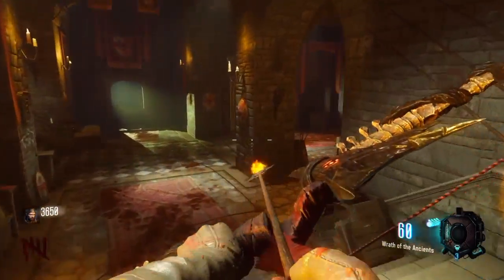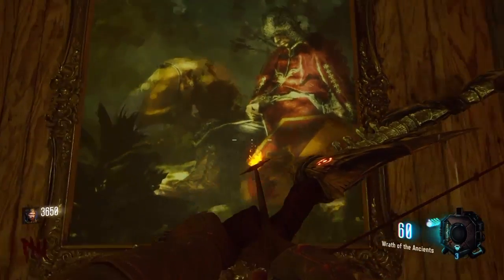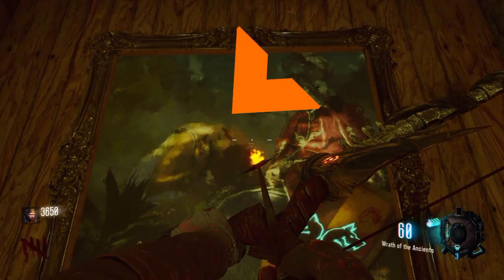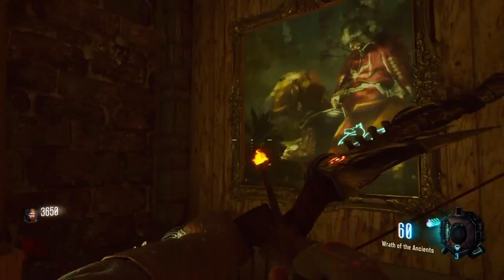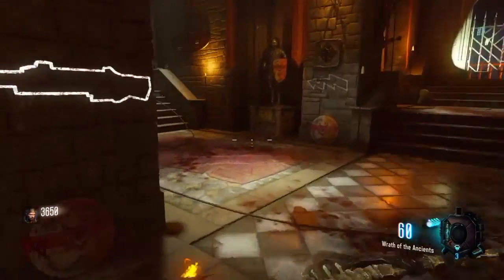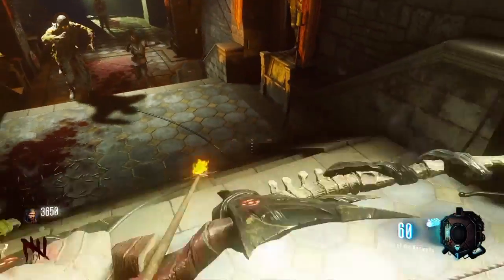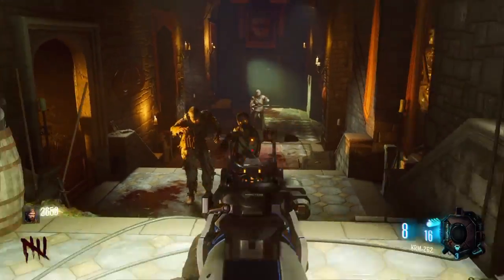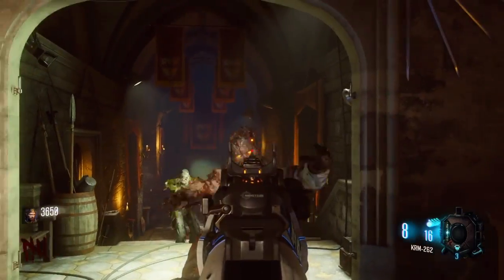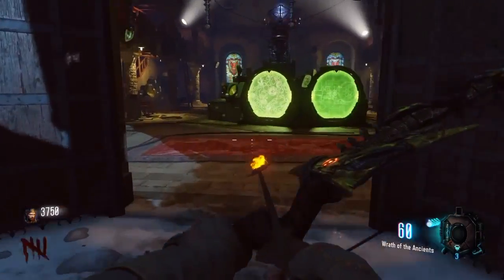There's a door you have to open, and on the other side is Samantha's room. You can guess - this painting is arrows, and that is our friendly giant Leroy from Black Ops 2's Buried map. After obtaining all the paintings, you're ready for the next step.